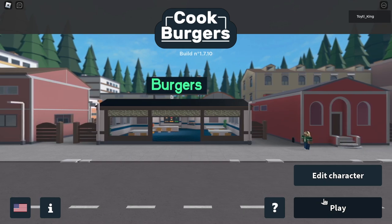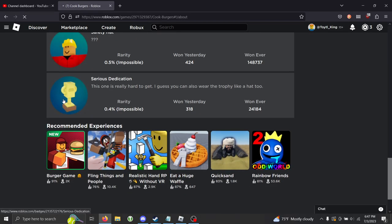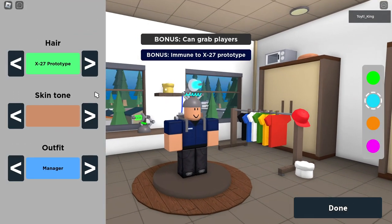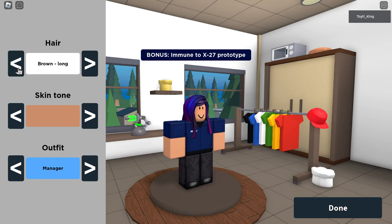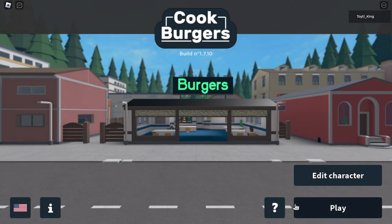Hello everybody, and in this video I'm going to be showing you how to get the Serious Dedication Badge in Cookburgers. It is the most recent badge that was added, and this one is really hard to get. You can also wear the trophy like a hat. The hat ability gives you $1 every 50 seconds, which is pretty insignificant by the time you're going to be able to get it. But I'll just wear it during this video. The bonus periodically gives money, and now I'll show you how to get it.